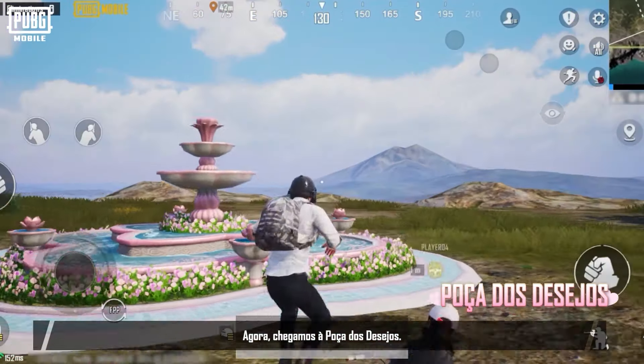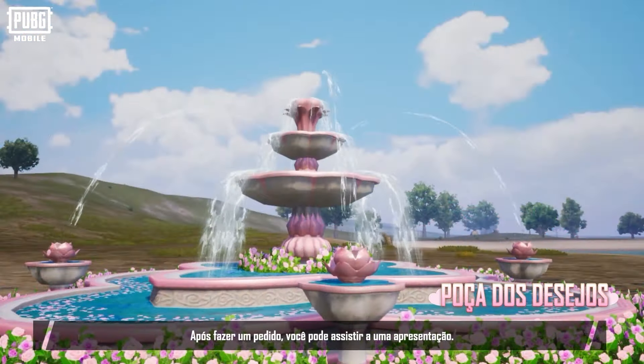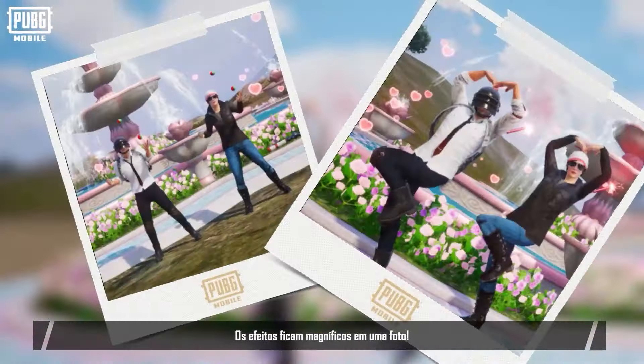Next, we've arrived at the wishing pond, where you can make a wish for your bond. After making a wish, you can also watch a fountain show. If your partner makes a wish at the same time, additional special effects will be triggered — and the effects sure make for a great photo.